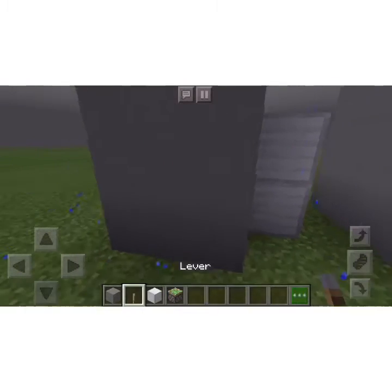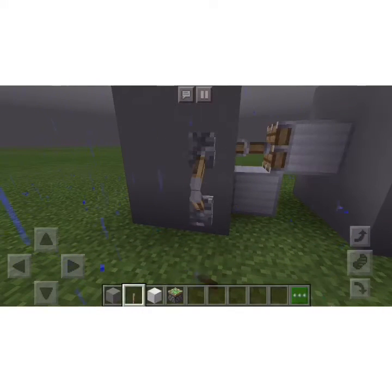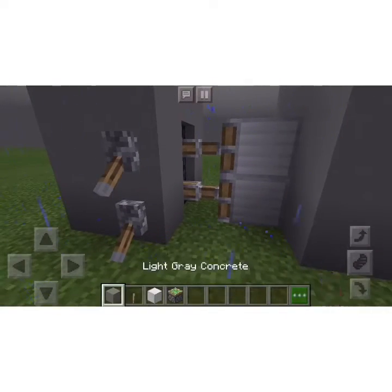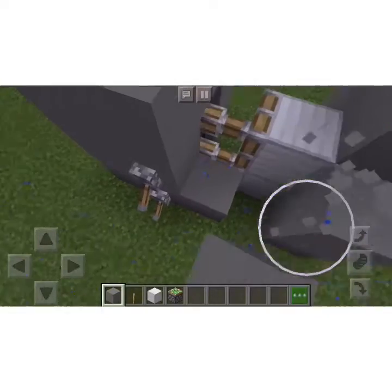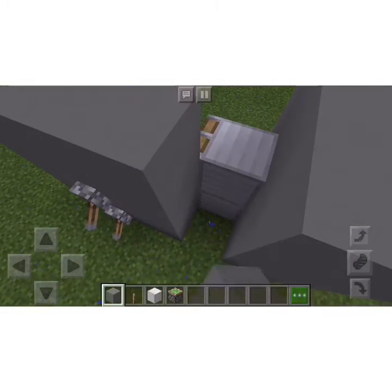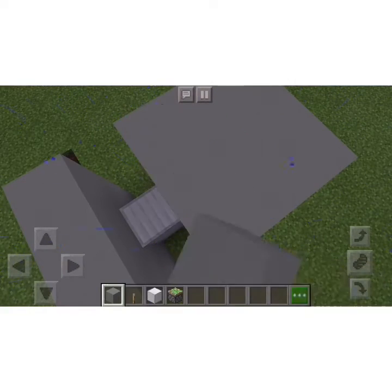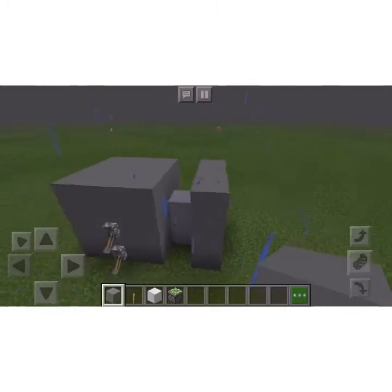You got your iron doors. Now you can place your levers there and it'll close them. But if you want to cover that part up, you can add more concrete to that. And that's just up to you.